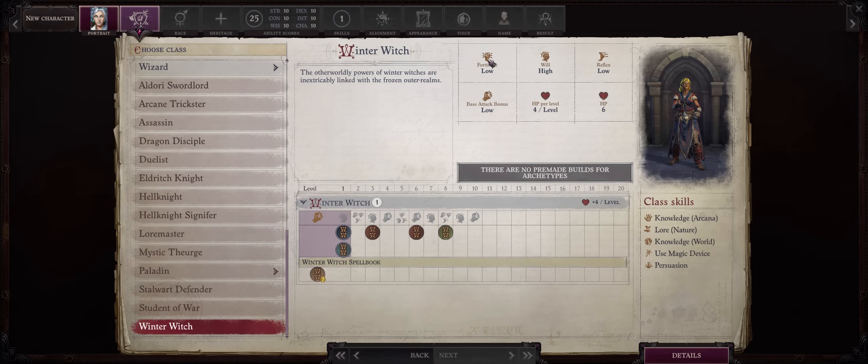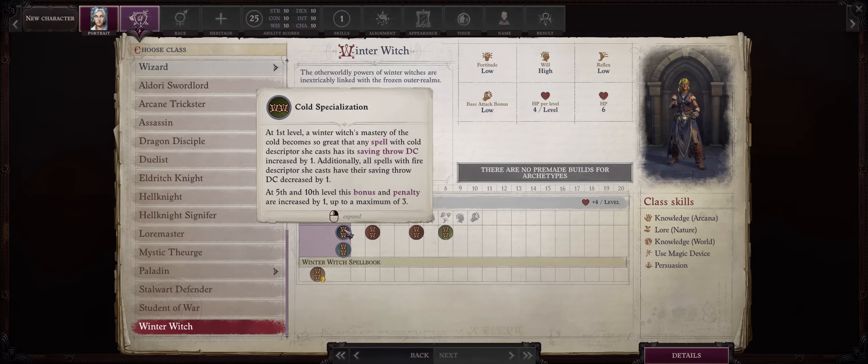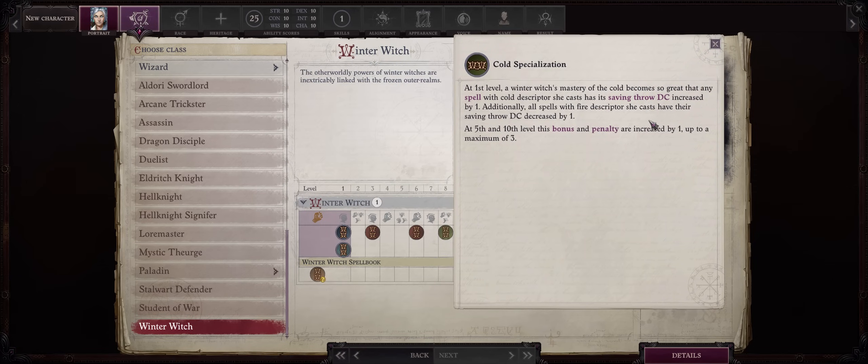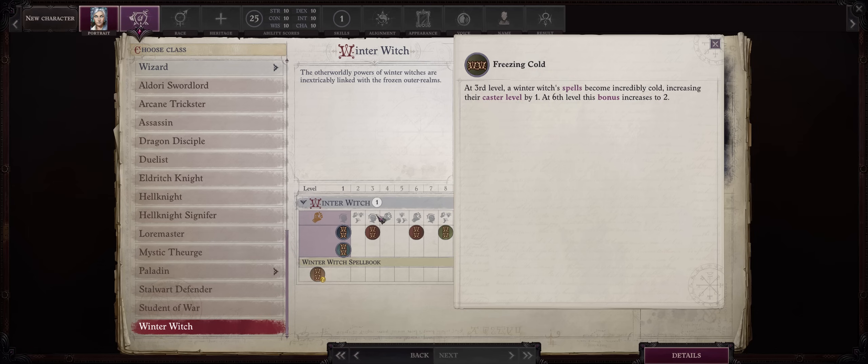As far as the actual benefits from Winter Witch, it will continue your full spellcasting progression, together with Hexes as well. At level 1, you'll gain Cold Specialization, which increases the DC of your cold spells, including converted spells into cold, by one, with another increase at level 5 and 10. Also grants you a penalty with fire spells, which doesn't really matter because you'll be converting them into cold. At level 3, you'll get Freezing Cold, which increases your caster level instead of DC, by plus 1 at level 3 and plus 2 at level 6.